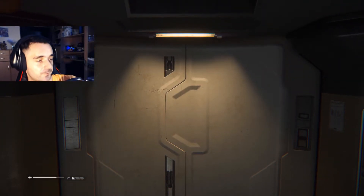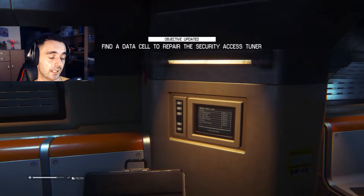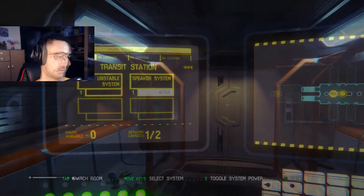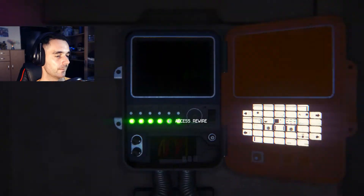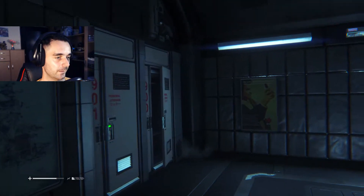I'm now traveling from Engineering Deck back to Systech Spire. I'm thinking we can maybe override power to the speaker system and use it to move the guards from the lobby. We still didn't try that - we didn't give that system much attention. The speaker system is behind us. I'm wondering how that system looks - it's just a speaker. I thought it could be something more.